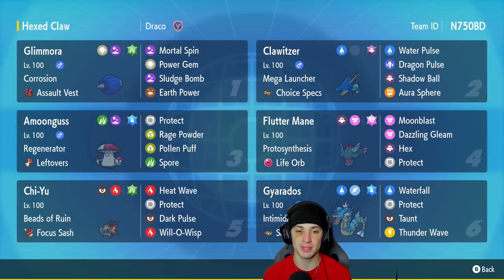Third slot is going to be my lovely little support Pokemon — our Amoongus, Regenerator, Leftovers, Protect, Rage Powder, Pollen Puff, support. You guys have seen it plenty of times before. Fluttermane is also on this team. Like I've been mentioning, you can't really have a Chiyu team without Fluttermane — this Pokemon is just way too strong in the format. It's got Protosynthesis, the Life Orb as its item, Moonblast, Dazzling Gleam, Hex, and Protect.